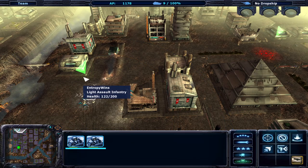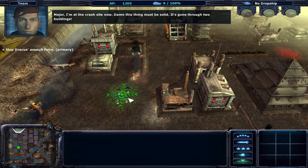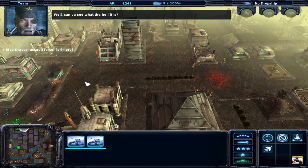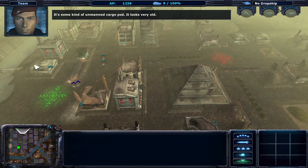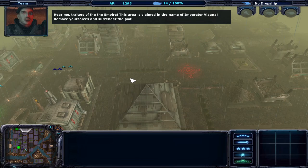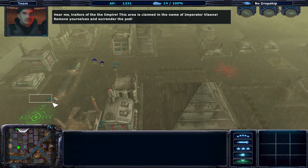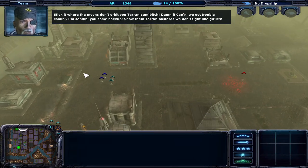So we're not getting this one, which suggests there is still a unit. Major, I'm at the crash site now. Damn, this thing must be solid — it's gone through two buildings. Well, can you see what the hell it is? Some kind of unmanned cargo pod. Looks very old. Traitors of the empire — this area is claimed in the name of Imperator Valama. Remove yourselves and surrender the pod. Stick it where the moons don't orbit, you Terran son of a bitch.